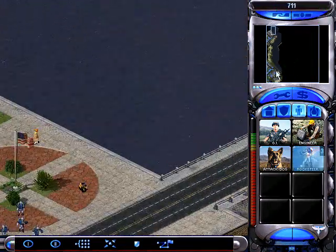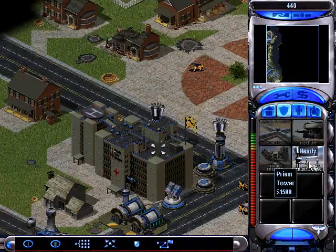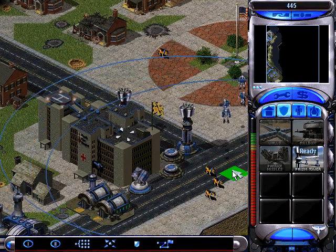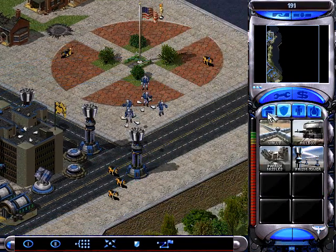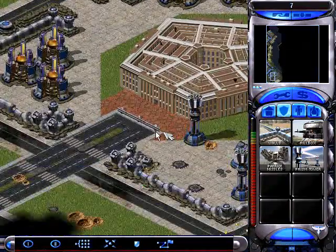We are just putting in more defenses, doing some boring stuff. I know you don't want to see this. Put another prism tower down. How many do you need? A lot — just to make me feel safe and secure.